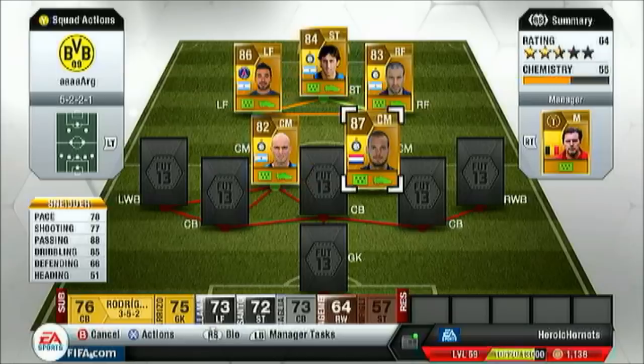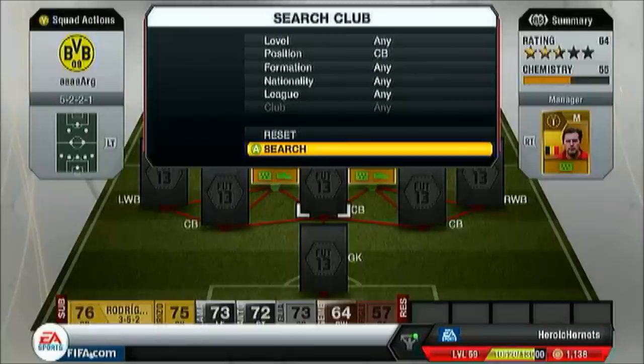At right centre mid, from the club, we had Wesley Schneider: 78 pace, 77 shooting, 88 passing, 85 dribbling. Linked with Liverpool, surprisingly. His pace is really underrated — 78 pace feels more like 84 or 83. Really nice player, more of a passing influence than a shooting one, because the shooting isn't quite as good as you'd expect. But really amazing — just two amazing passing centre mids together.